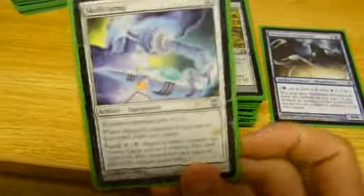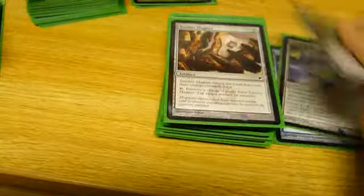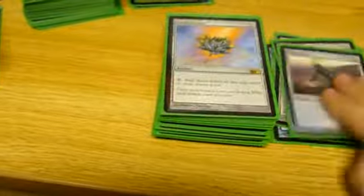The last part of the cube: artifacts. This is in atrocious condition, but I really don't care. I needed a skull clamp. This will probably get removed soon-ish as well.